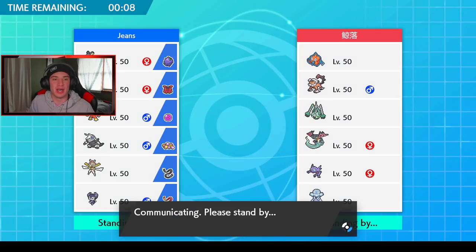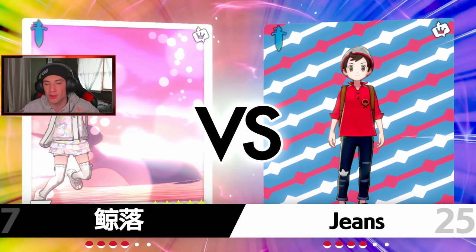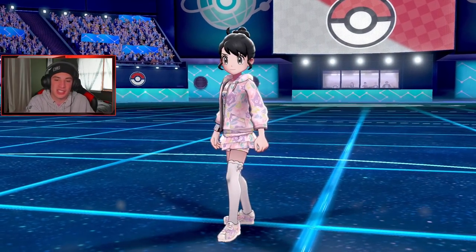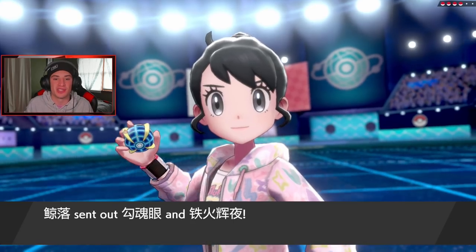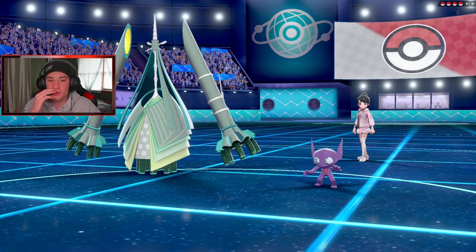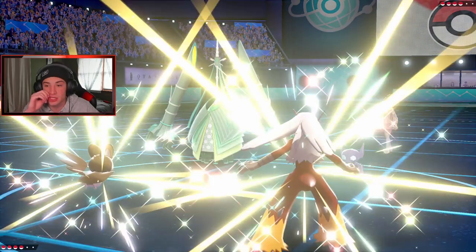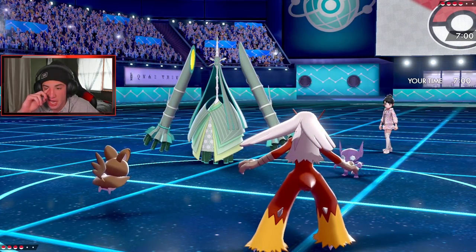Something I really enjoy about using viewer teams is it's always something different — it's not straight meta. When I use meta teams with just Dragapult and standard combos like Lapras glacials, it gets old. Using viewer teams is so much fun because it's off-meta, and it's actually a bigger challenge to win, so when we do win I feel more accomplished. This guy leads Blaziken — okay he's probably going to swap Celesteela out. He's going to swap in Landorus, I think.